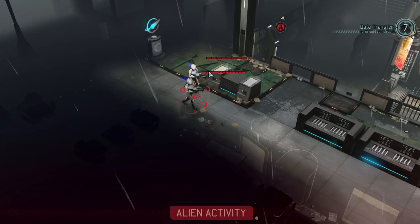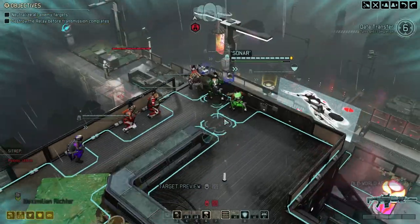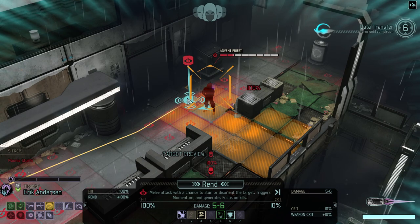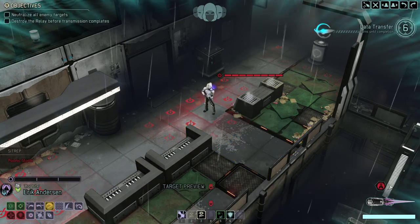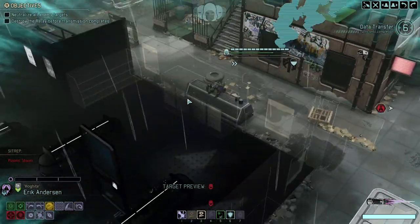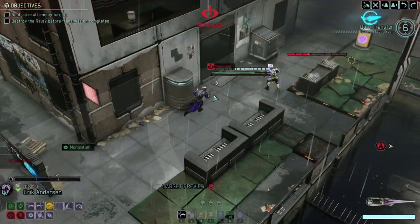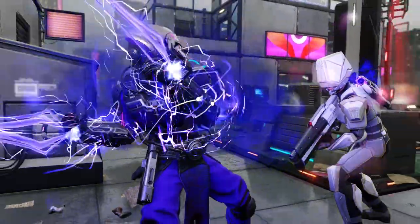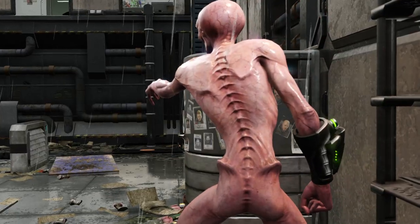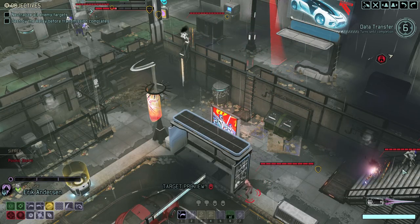We can already see there is a Priest right there. Moving everyone to the edge. Elite Priest and Normal Priest — this is going to be a hateful combination, because both of them have a chance to trigger Stasis, and Stasis then has a chance to let them live an extra turn. We gotta engage. Probably going to trigger two or three packs here. Yep, there's the second pack — and that might be the third pack.